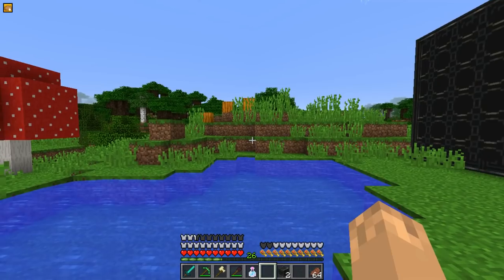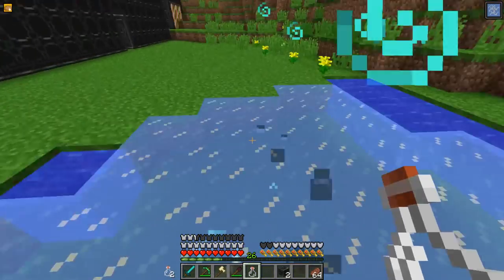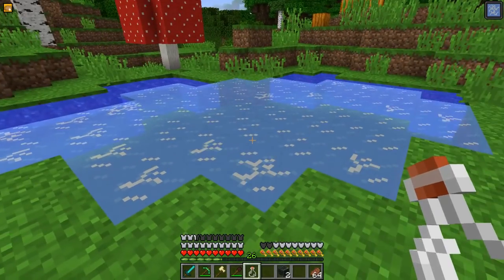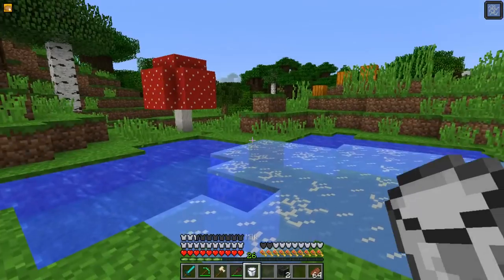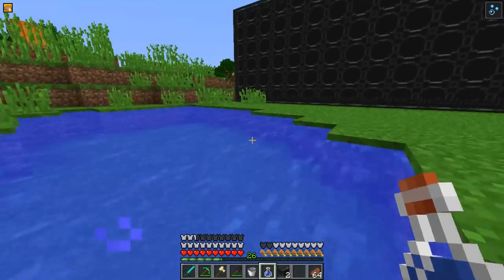The next potion is Frost Walker, which does just what the Frost Walker enchantment does — it basically turns water into thawed ice. And then Swim Speed does what you'd expect: it makes you swim faster.